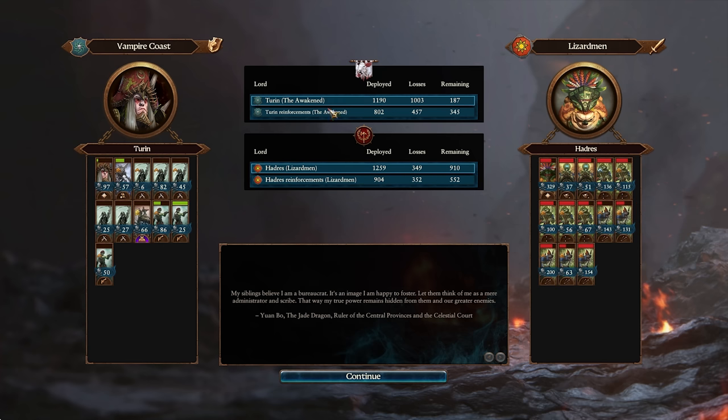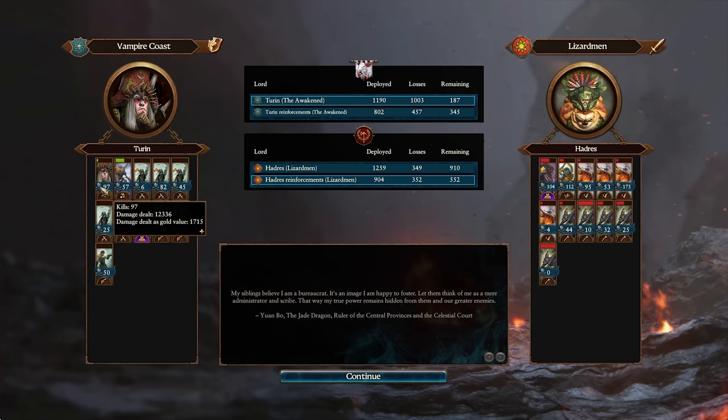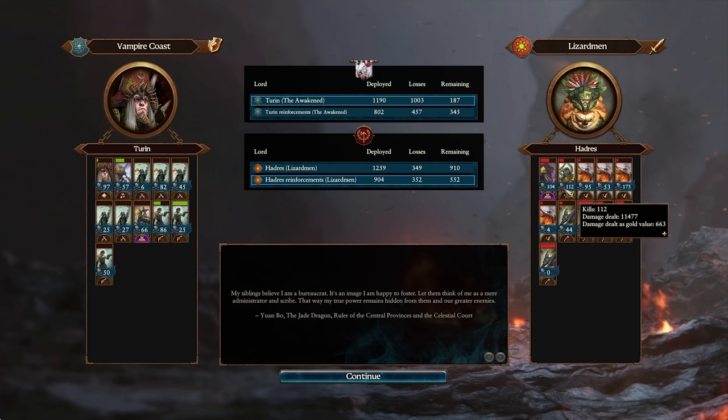He didn't bring any Feral Coldwinds either — very different build. Well played, man. That was a really cool build by Hadris. I loved the Ripperdactyl Swarm. Overall, I think it was kind of cool to see the Colossus in action — I just felt like they were a little bit lackluster. Just not good enough at clearing out infantry and they didn't seem to do that much against his Rippers either. If he had gone more cap-heavy, maybe they could have done more damage. GG well played. Let me know your thoughts, guys, and we will see you on the other side. Take care.